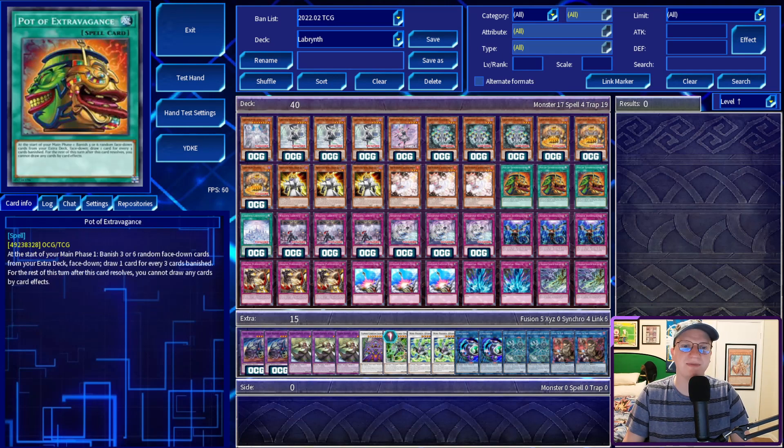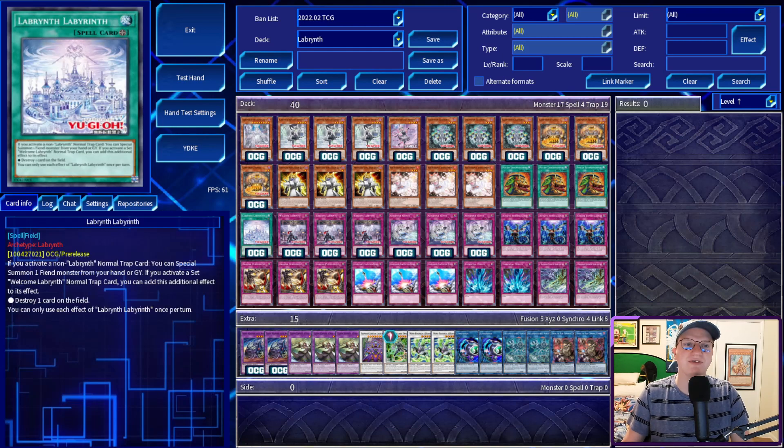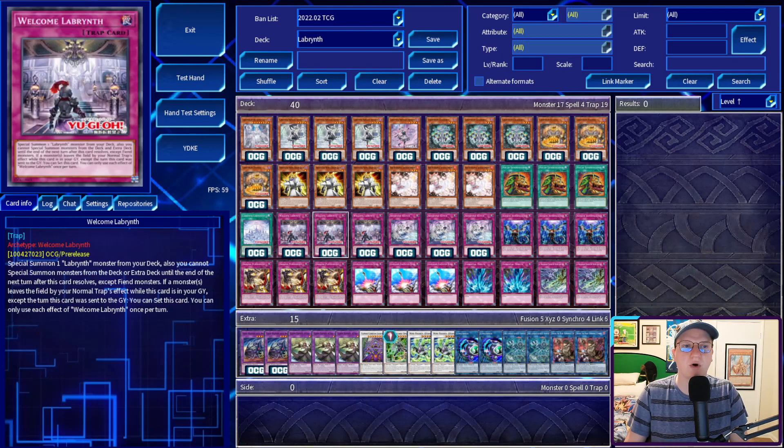Next, we've got three copies of Ash Blossom, three copies of Pot of Extravagance, and one copy of Labyrinth — Labyrinth. I don't love this card. If you activate a non-Labyrinth normal trap card, you get to special summon a fiend monster from your hand or graveyard, or set Welcome Labyrinth. It also pops a card on the field. That's the only Labyrinth spell we are playing. We're playing this card because in a scenario where we already have access to Welcome Labyrinth, we can search it off of the furniture. Welcome Labyrinth lets you special summon a Labyrinth from your deck, usually the boss monster, and you can't special summon monsters from the deck or extra until the end of the next turn after this card resolves, except for fiends. If a monster leaves the field by your normal trap's effect while this card is in the graveyard, except the turn this card was sent to the graveyard, you can set it. This makes it a great pitch off of the furniture.